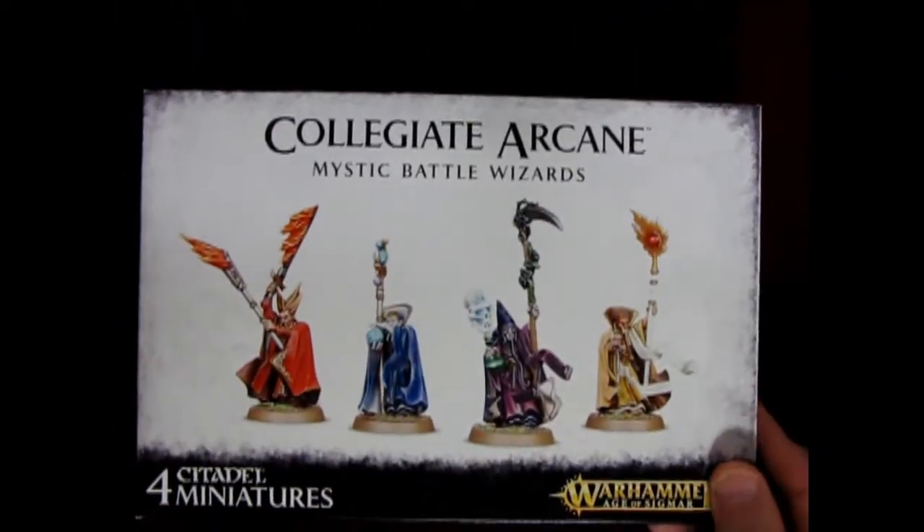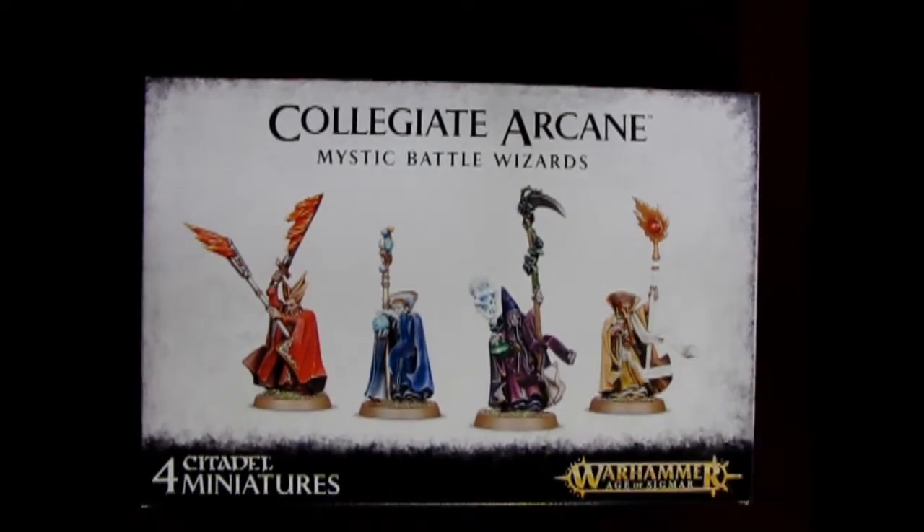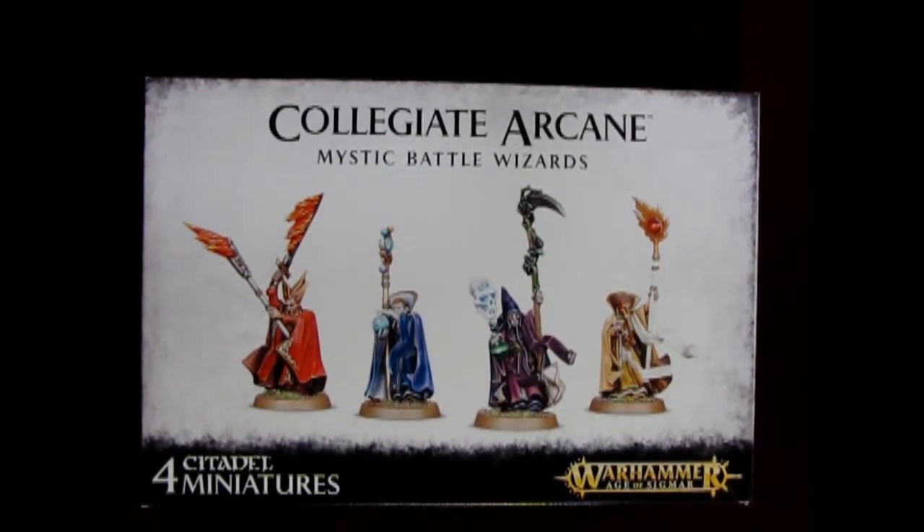And that completes our look at the Colligate Arcane Mystic Battle Mages, or battle wizards as they're called on this box. So how are you going to build yours? Are you going to build a wizard from Aesir? Or maybe Akshwi? Or Shomon? Or Shaiish? Or Oogol? Or Gairan? Or Gur? Or any of the other realms that I might have missed? Let us know down in the comments below, and have fun building your models.